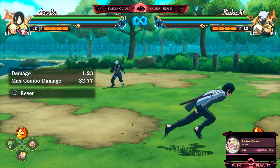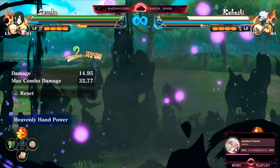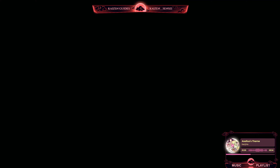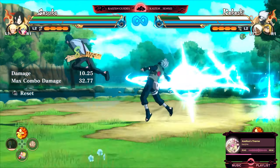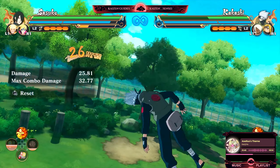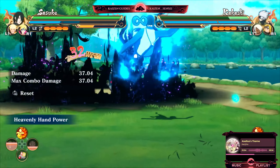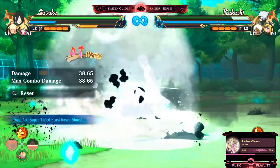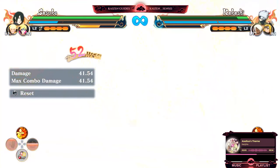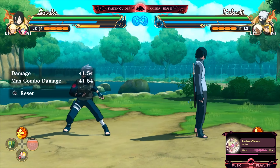So how do you actually use his jutsu? Most people get online and they just do it plainly — that is not how you use the character. Yes, you can bait and hope someone lets go of their block button, but that's just boring. Why would you do that when you can do something like this — a pretty cool combo. That's how you actually use his teleport.